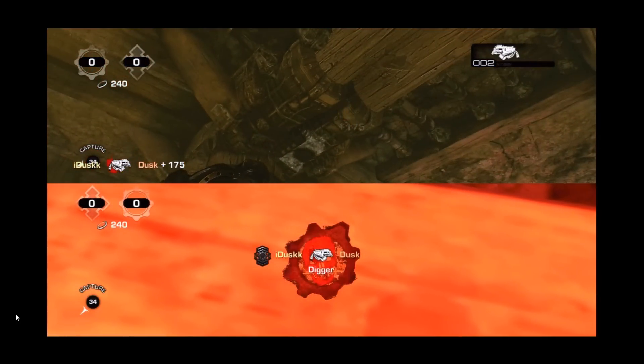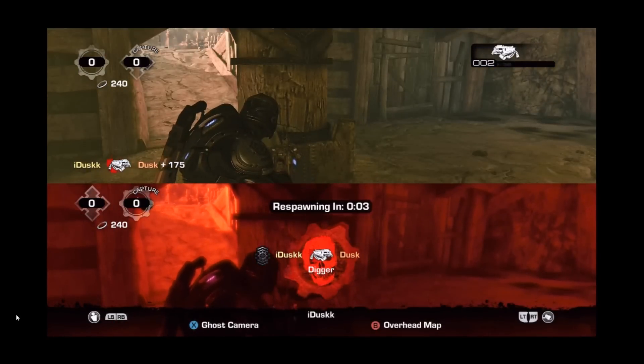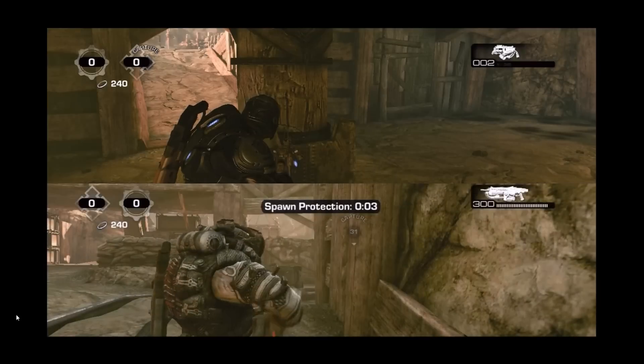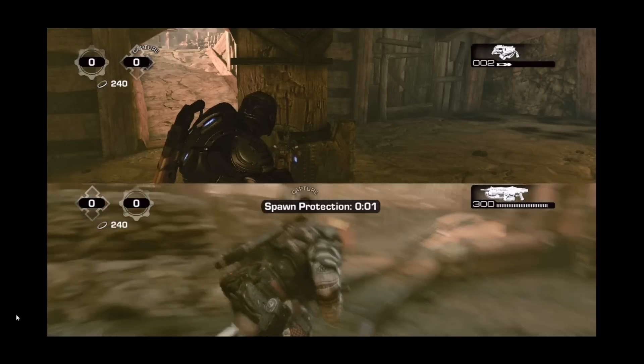Now this spot won't always work because someone might not be in that exact spot. For example, they may be capping a hill and standing a few feet back, or they may be hiding in the corner of the hill. I'm going to show you a few examples of using this shot from different locations. It's pretty difficult at first, but if you practice it enough, eventually you'll be able to judge where to aim depending on where your target is.